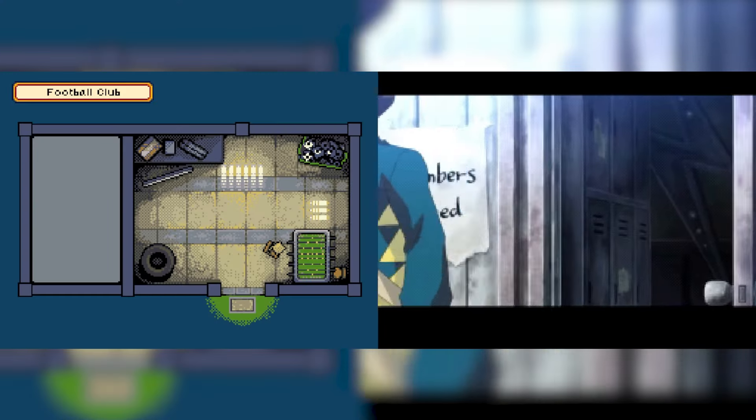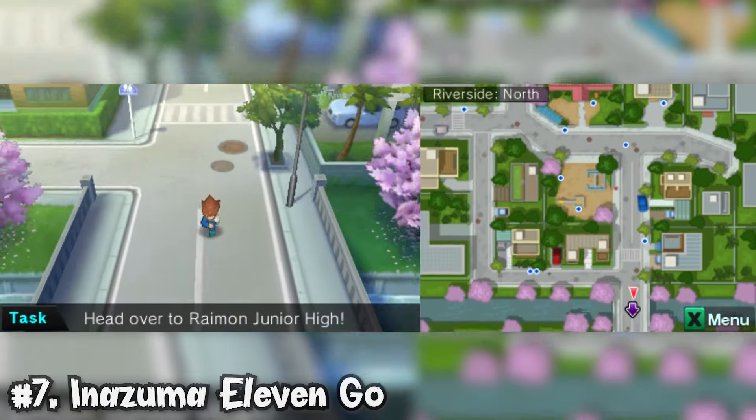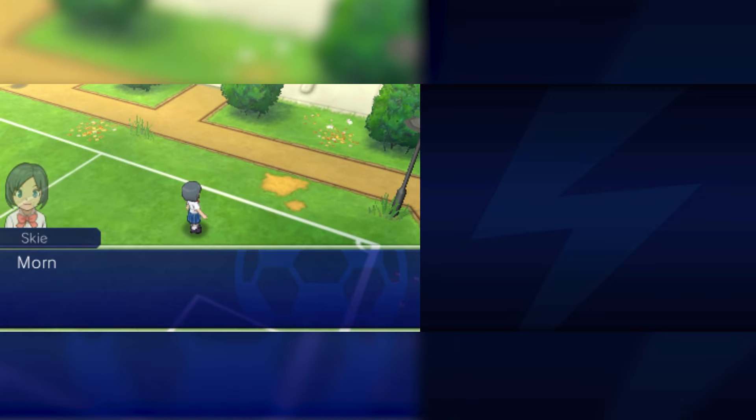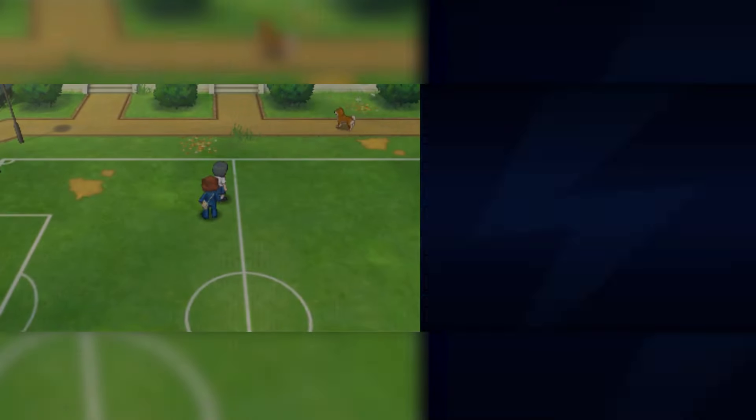So, without further ado, let's jump in. In last place, I've gone for Chapter 1 from Inezuma 11 Go. Initially, I didn't want to put this last because I thought the whole 'this being set in the future, 10 years later, and you being able to go through and see what's changed' was enough of a compelling reason — because in your first playthrough, there is that bit of wide-eyed innocence about everything that's different in this game.